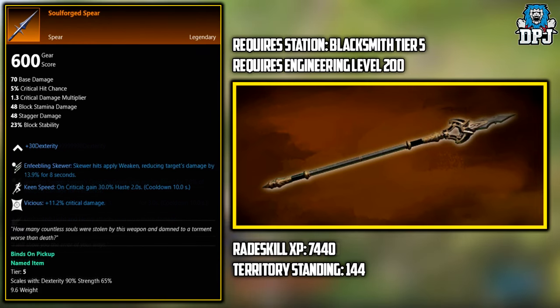Next up we have the Soul Forged Spear. This is a legendary you can craft, again with the right materials. It requires a Blacksmith tier 5 station, an engineering level of 200, Trade Skill XP of 7440, and a Territory Standing of 144.